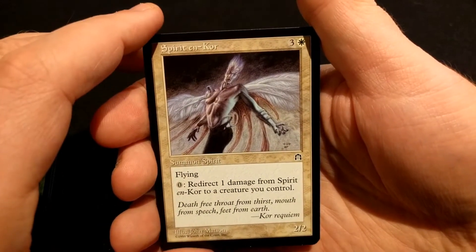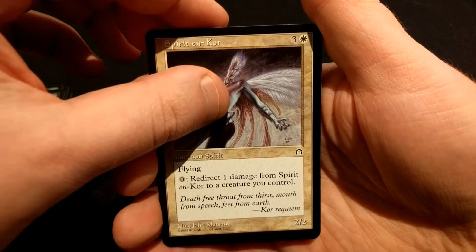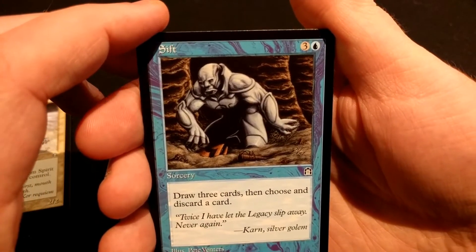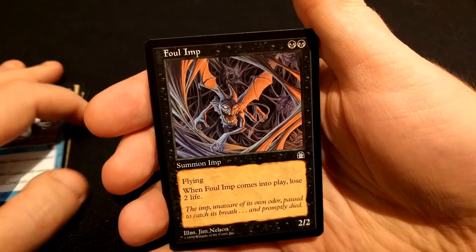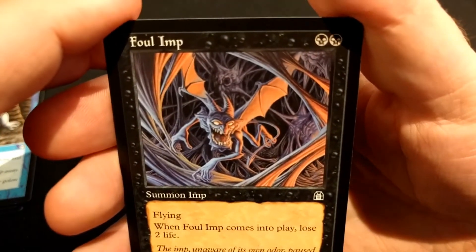Spirit on Core. Sift — that's not bad, draw three cards and then discard one of them. Fowl Imp — that's pretty sweet looking.